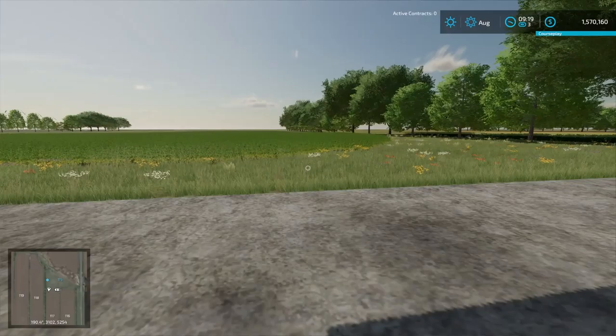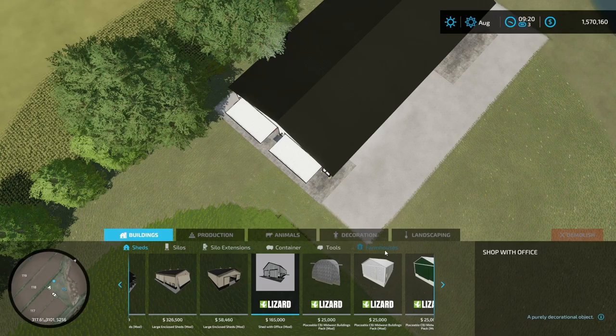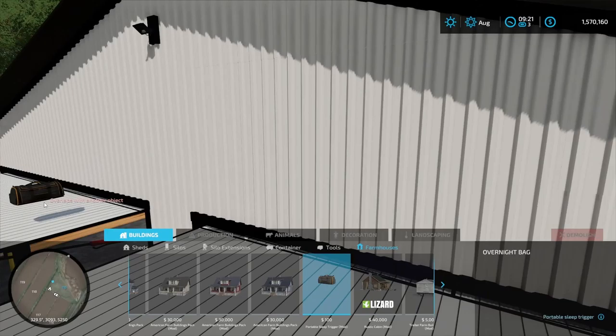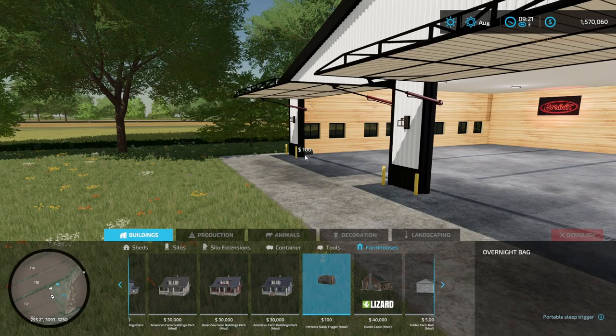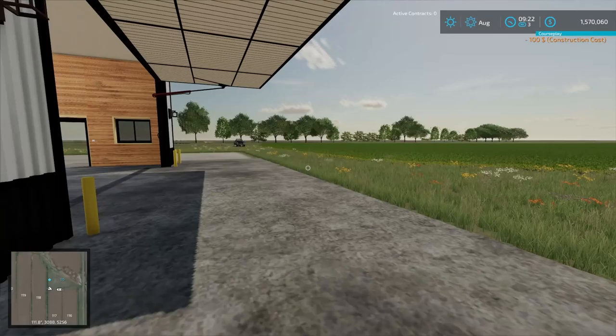Unfortunately I can't go inside and place things easily. We need to place a sleep point and having it on the roof doesn't seem reasonable, so I'm going to put it pretty much right there. We do now have a sleep point that we can trigger, which works just fine. So we've got the main shop - that's good.